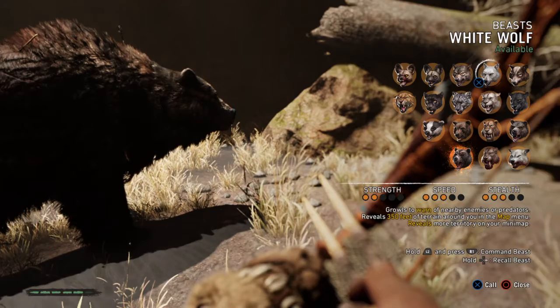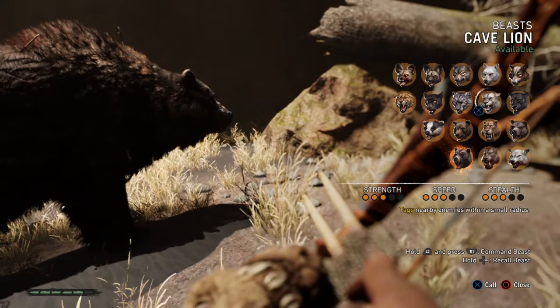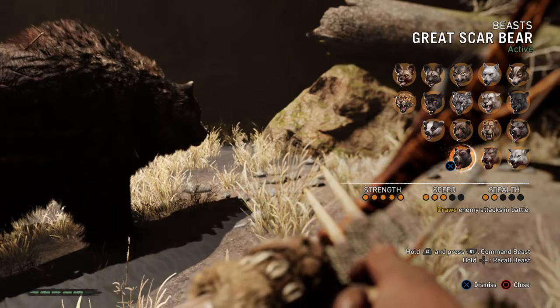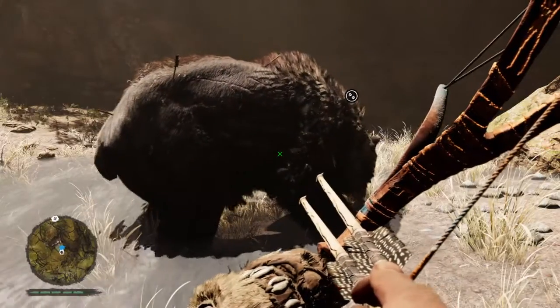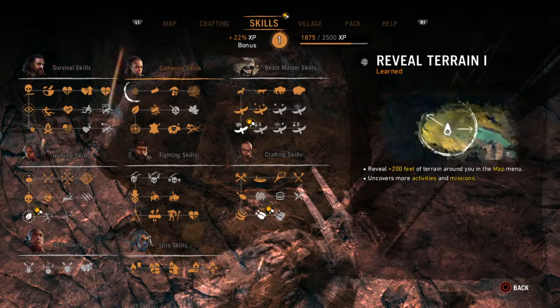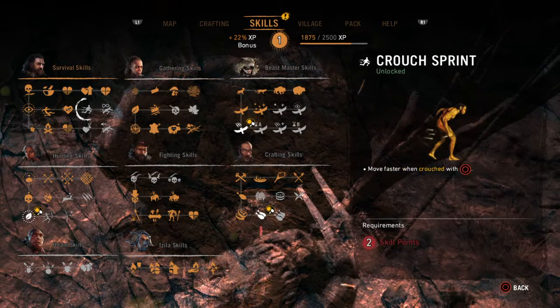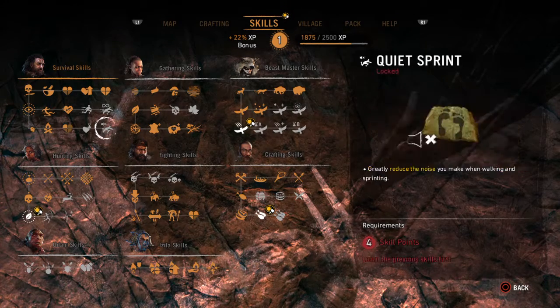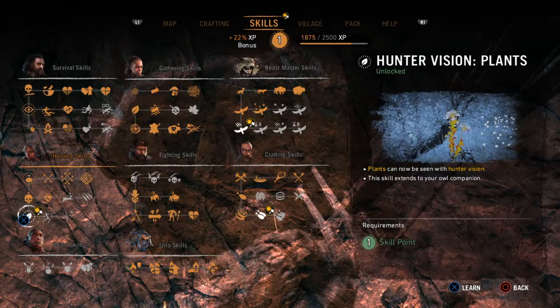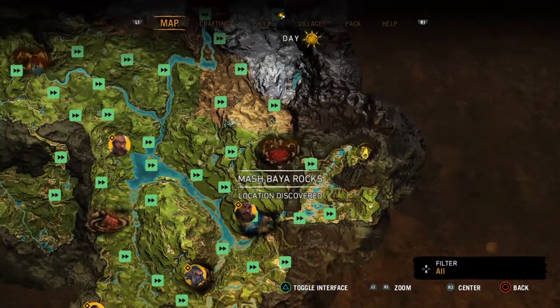See — available, available, available, available. You see it all available and it's already active. There you guys go. We also have one skill point.